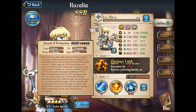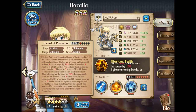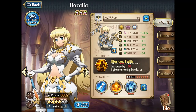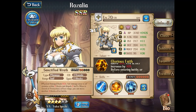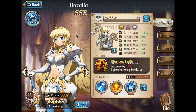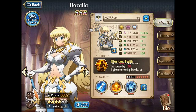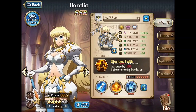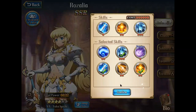With the combination of Chivalry and Sword of Protection, and the 3-6 skill also providing the Sword of Protection effect, Rosalia never has trouble providing this buff to the team. This makes Rosalia very sustainable in long-term fights, making her a top-level choice for tank push strategy. This is why she is very strong.